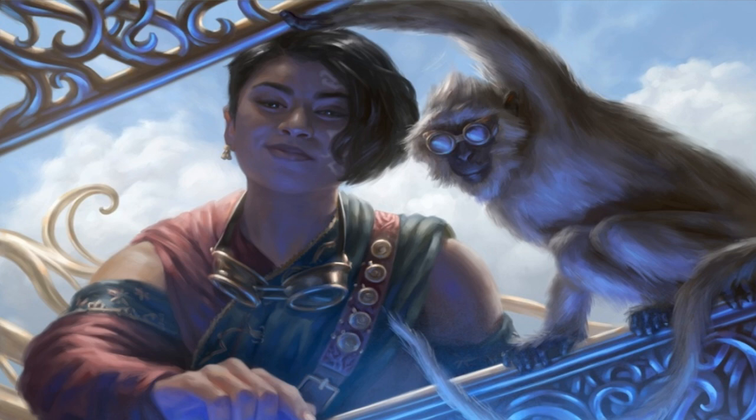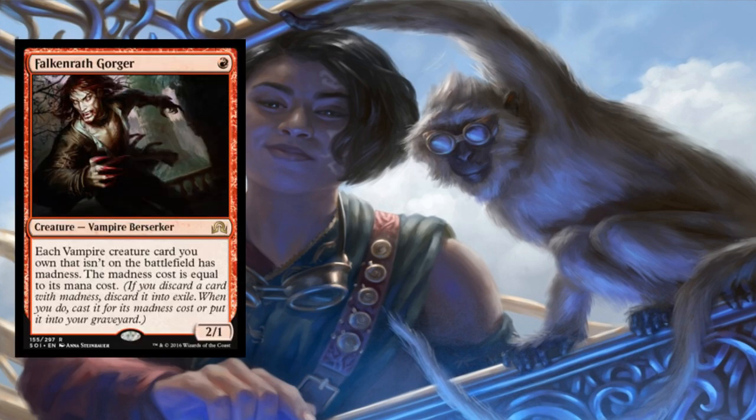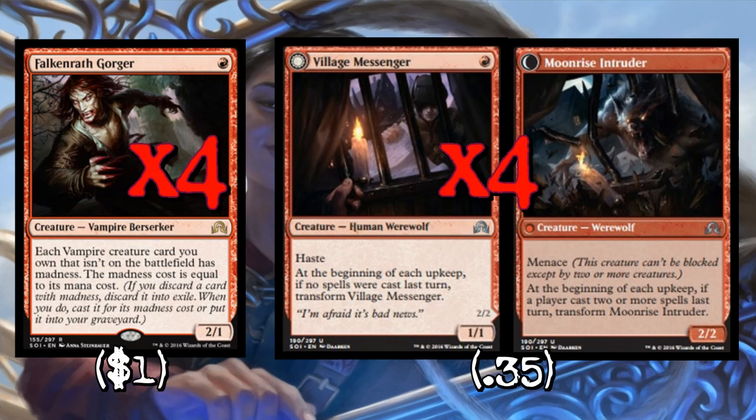Let's talk about these one drops. We're going to play four copies of Falkenrath Gorger and four copies of Village Messenger. Falkenrath Gorger is just a one-mana two-power guy — in a heavy aggro deck we just have to play him. Village Messenger is a really good Raging Goblin: one mana for a 1/1 haste, knocks in a damage on the play no matter what, and can become a two-power guy that's also hard to block. I want to play all four copies of both because they're solid one drops that can get in for a bunch of damage early.